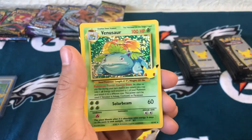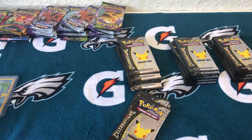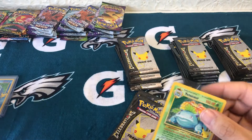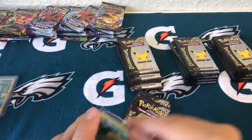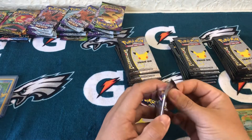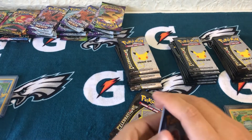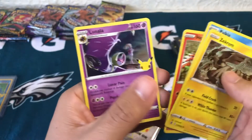Venusaur - there we go! And then a Flying Pikachu again. Box one had Blastoise, box number two has Venusaur. Hopefully that means box three has the Fire Lizard. Groudon, Palkia, Ho-Oh, Lunala.